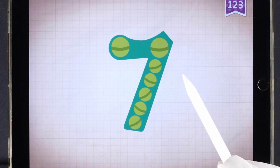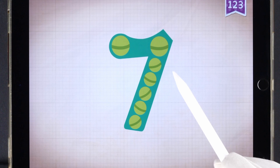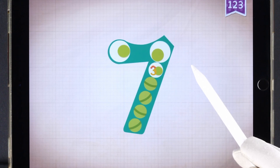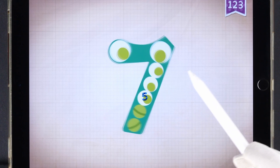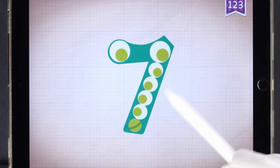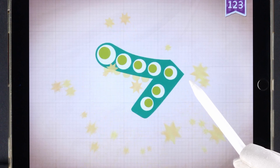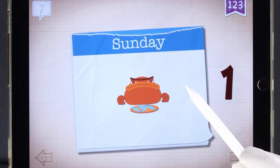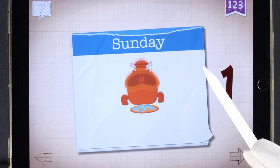Four plus three equals seven. Touch the monster's eyes to wake it up. One, two, three, four, five, six, seven. Seven! Seven!